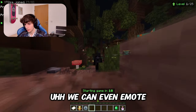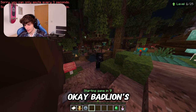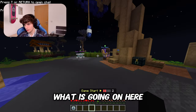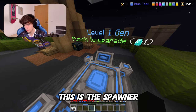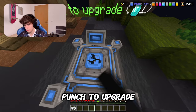Oh we can even emote. Okay Bedline's emotes are better though. Okay what is going on here? So we have team upgrades, items, and this is the spawner which is super slow. Punch to upgrade.